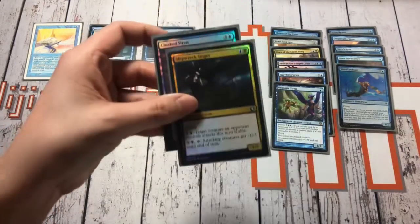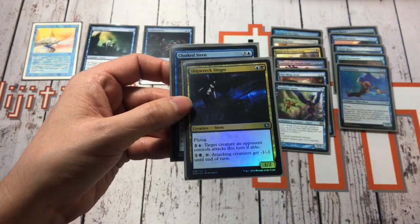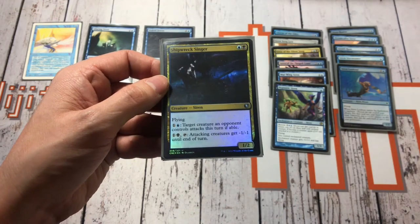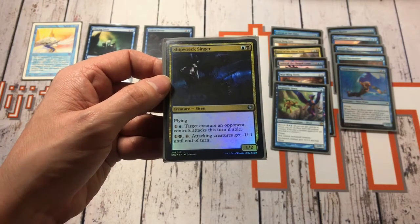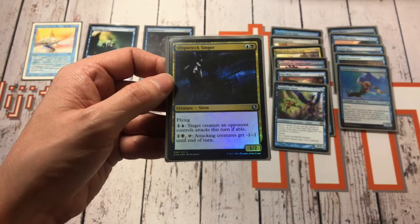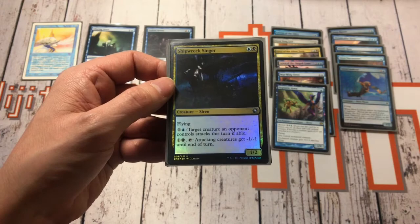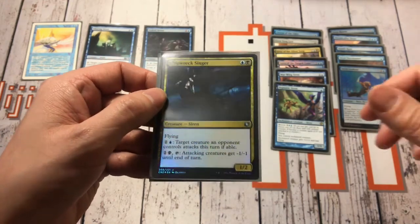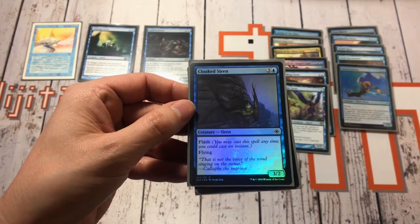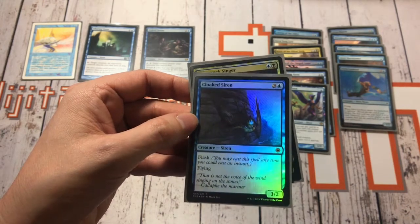We've got a couple here from Conspiracy 2, Take the Crown. We've got a blue-black siren, Shipwreck Singer — it's got flying, you can pay one and a blue and target creature an opponent controls attacks this turn if possible, and one and a black and tap it and attacking creatures get minus one minus one until end of turn. So a few onboard combat tricks from Shipwreck Singer. And then we've also got Cloaked Siren, which has got flash and flying but no actual siren-like abilities.